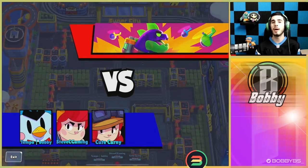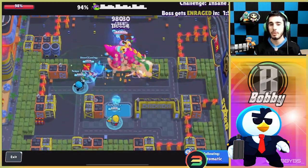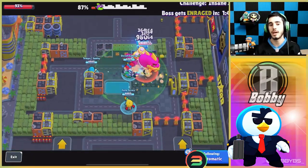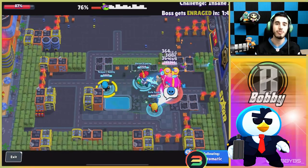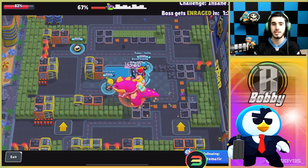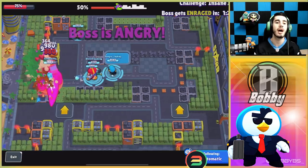Coming in at number 7 we actually have Mr. P. Mr. P is a pretty insane brawler in 3v3, but it doesn't really seem like it would make sense here. Your briefcase hits for 980 times two, so you're doing a little bit shy of 2,000 damage every second — not as much as Pam, Colt, or Max. But your Porter is very useful — every shot hits, giving you an additional 364 damage per second, pushing you above 2,000 DPS.